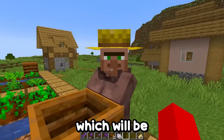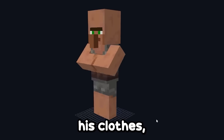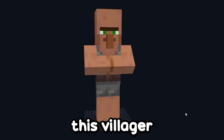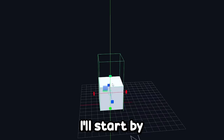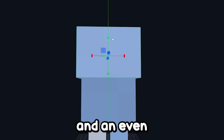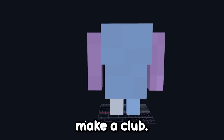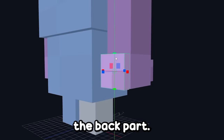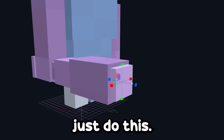Now let's transform the last mob, which will be the villager. Here's the model of the villager, and if you didn't know what he wore under his clothes, it's this. But I'm going to transform this villager into a caveman. I'll select everything and erase it. I'll start by making a leg, make the other one a larger cube because this will be his clothing, and an even larger cube. Now create an arm, the other one as well, and in this hand I'm going to make a club. So extend this cube, create the back part, extend it a bit more, extend here as well, and to give the final touch, just do this.